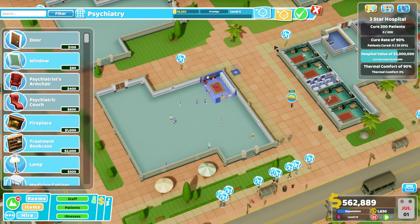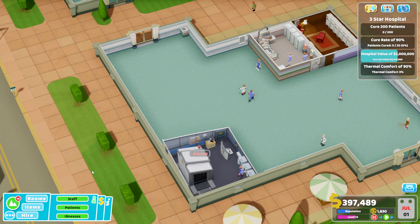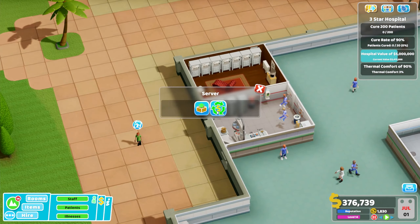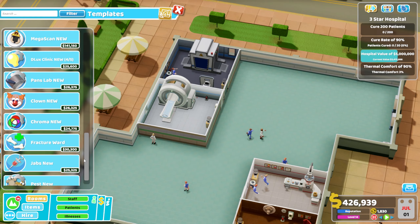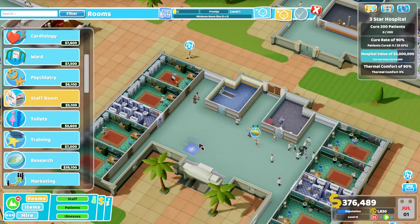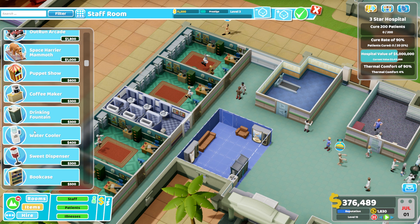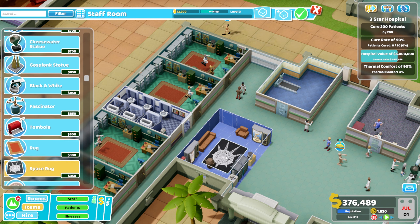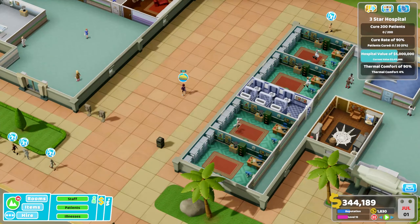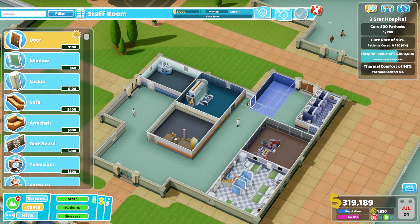I'd rather spend the initial money on making sure all treatments and diagnoses are available to me, then decorate afterwards. Putting in our psych ward, injection room, X-ray and a mega scanner. I'm deleting all the old blueprints and creating brand new ones for the next level. I want to try to have everything at Prestige Level 5 without it being obvious there are gold certificates everywhere - I like to have a hospital that looks good regardless of Prestige level.